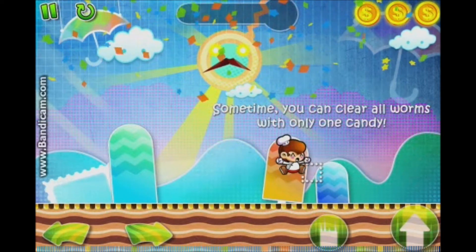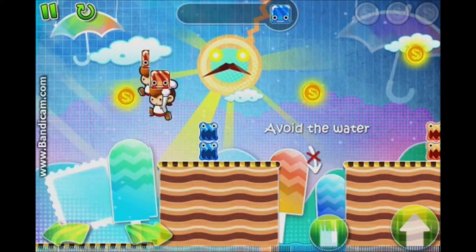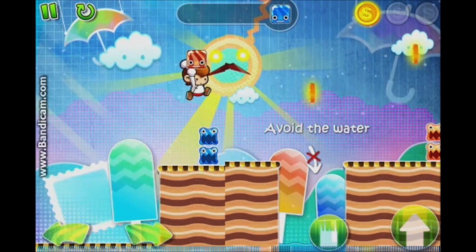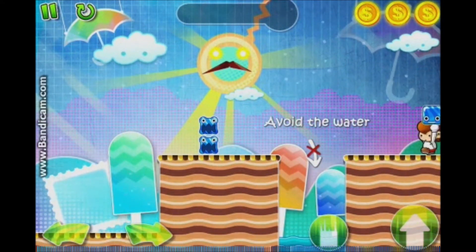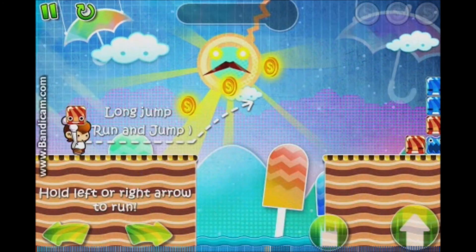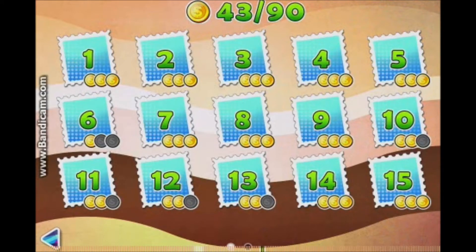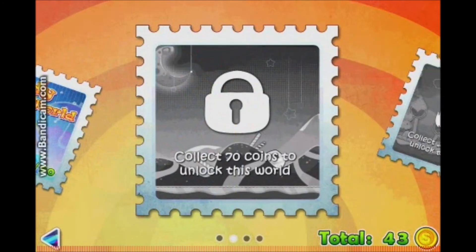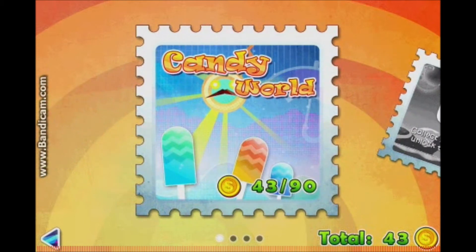The more coins you collect, the more levels you'll be able to unlock. I'll show you that later in the video. This shows all the other worlds, and the total coins are in the bottom right corner. Once you get a certain number of coins, you can unlock another world.